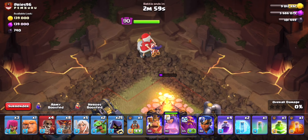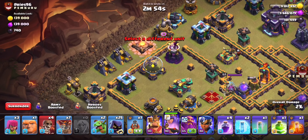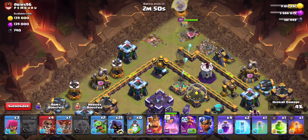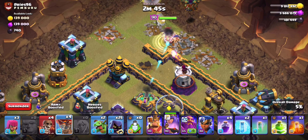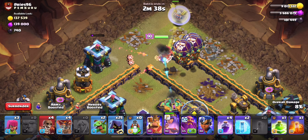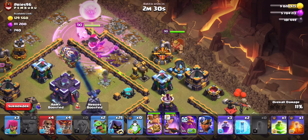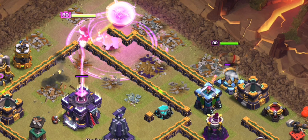I'm going to start on the top side with the queen and a loon to test for seeking air mines, then five healers. Our first priority with this queen charge is to take down the town hall. I'm concerned about this air defense taking out our healers, so I send in a couple more loons to funnel. I pop a rage on the queen and have the king on the right side to funnel — hopefully the king can follow into the scatter shot compartment and get out that world champion.